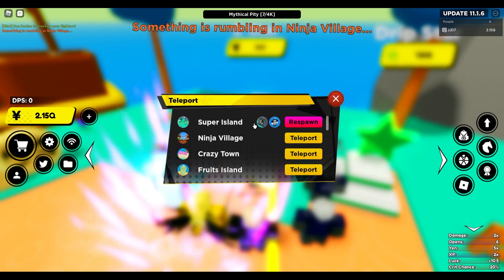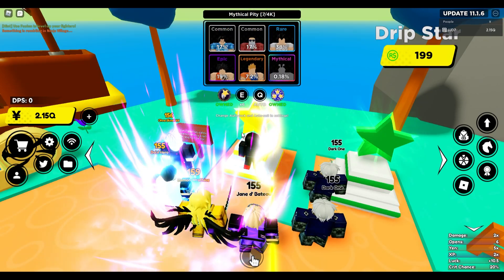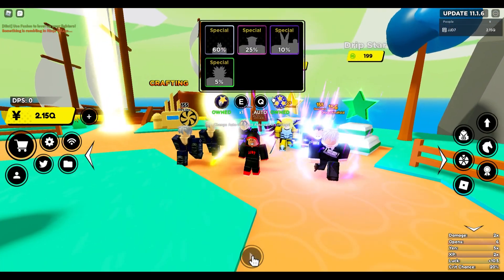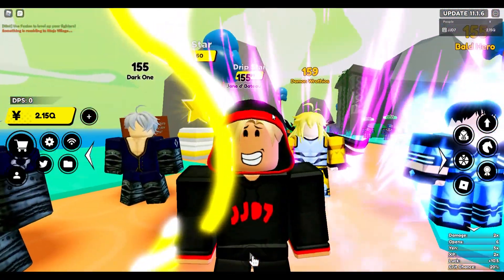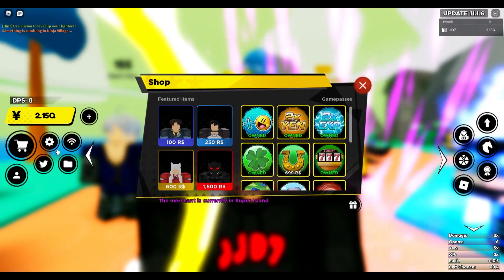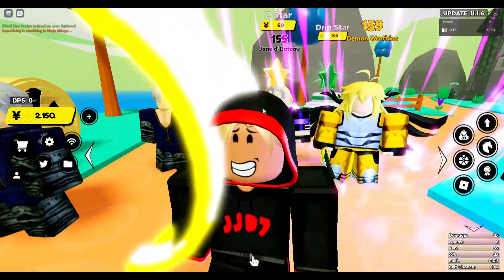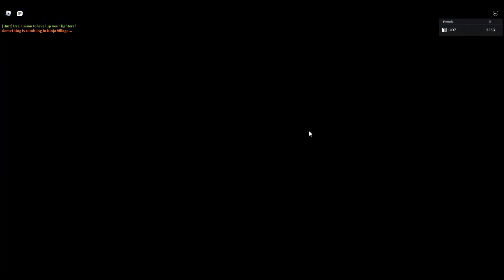So this is the first star right here at the first world and this one is gonna cost you around three million yen. This one only costs 60 yen per star, so to get the secret it's gonna be pretty cheap. Three million yen shouldn't take you too long and it's pretty cheap to buy for Robux as well. So three million yen and you guys could probably get the first secret.